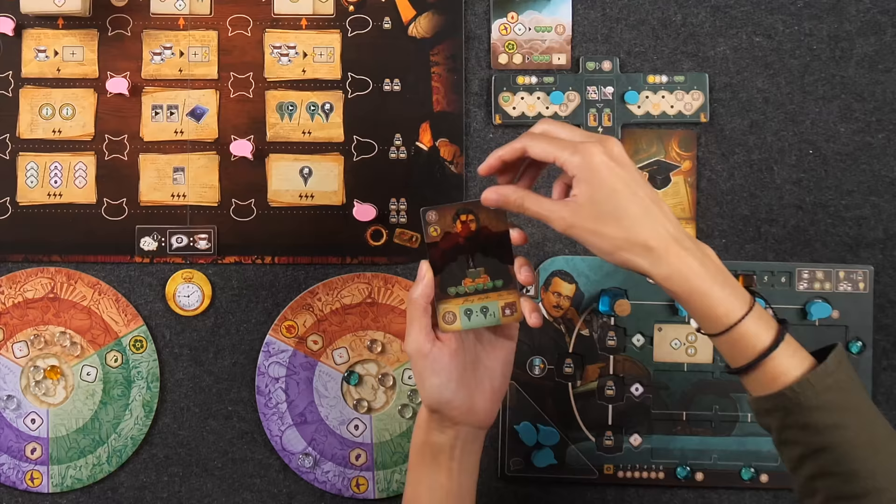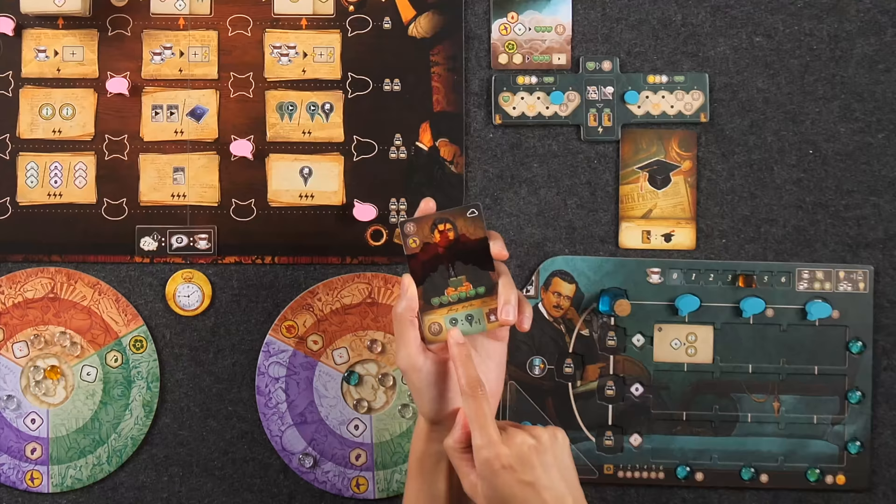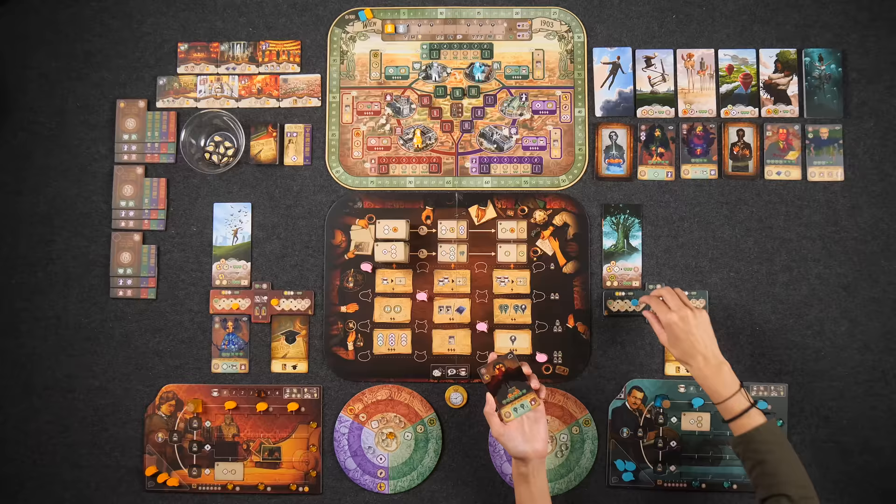Each client also has a transparent overlay called their grief layer. The hearts on the grief layer combined with the hearts on the card tell you how many therapy points they need in order to be fully cured. In this example, my client has six hearts, which is going to be their starting point on my therapy tracker.